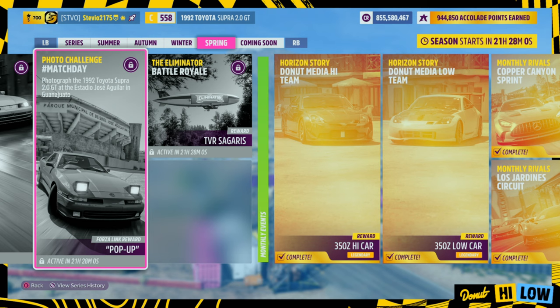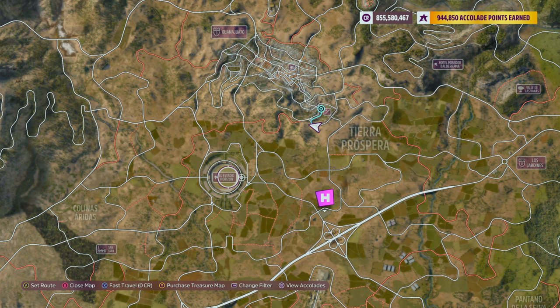Then we have to find the location. And if you just see the word Estadio and quick glance at the photo, I bet a lot of people are going to go right to El Estadio Horizon, but that is not the location for this photo challenge.